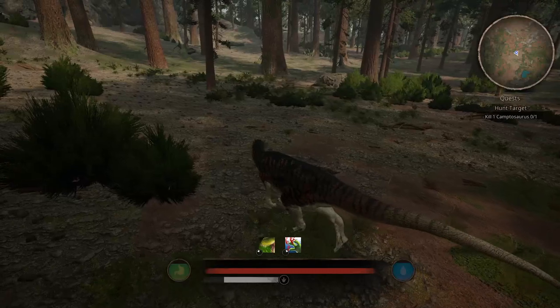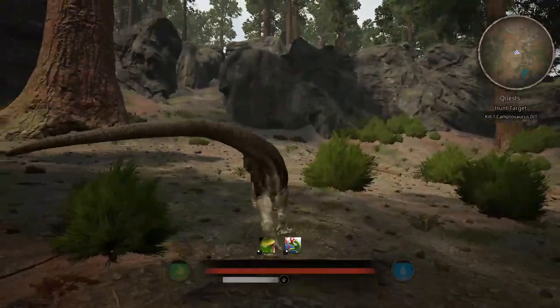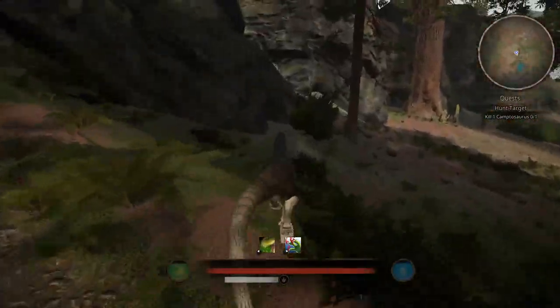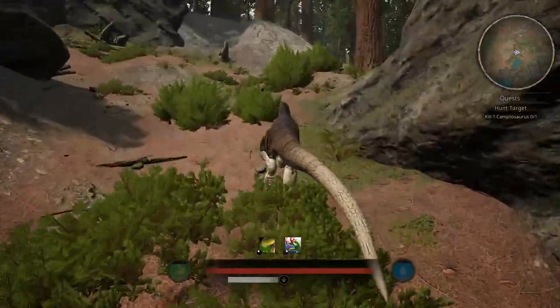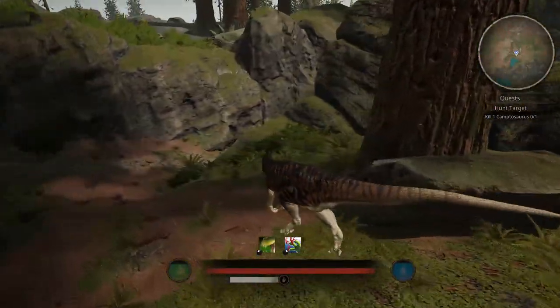I did leave textures on high for the dinosaurs and stuff, but everything else is on medium now. Hopefully that'll make a difference, and maybe in time I can bump it back up. I think I had it on epic for a while, then had to drop to high, and then I was still having trouble so I had to drop to medium. But that's okay.